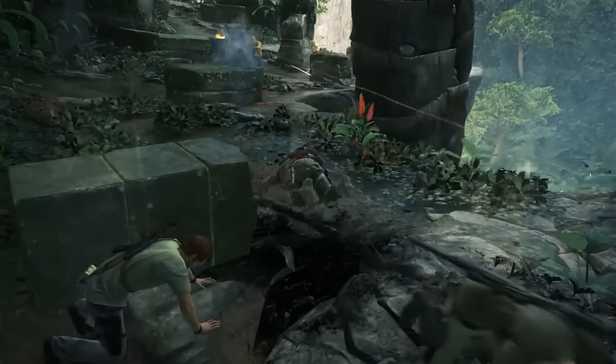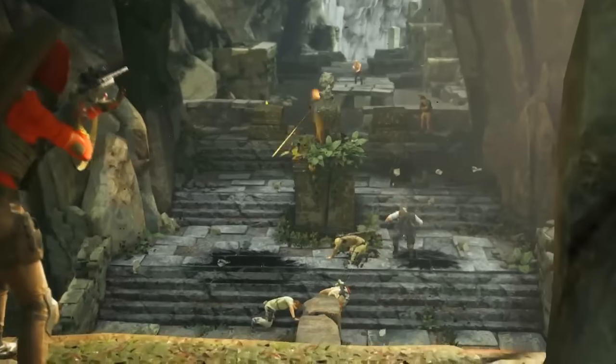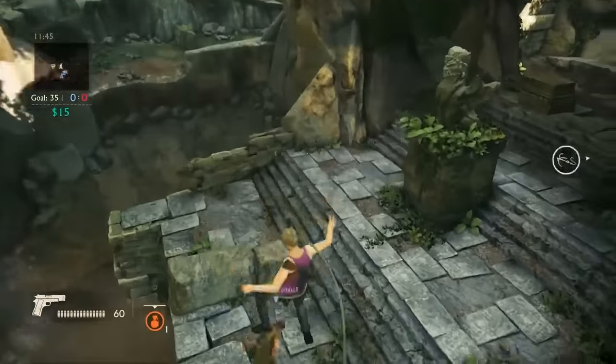Naughty Dog says about the multiplayer of Uncharted 4 that we need to expect teamwork, over-the-top action adventure, and detail-rich gameplay environments. So that's the description from the Naughty Dog guys.